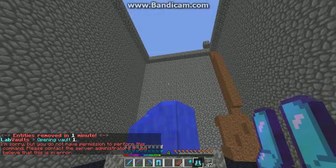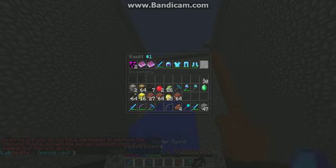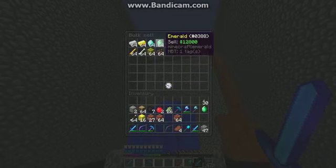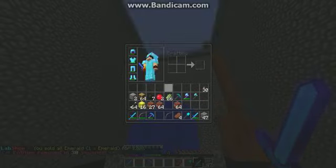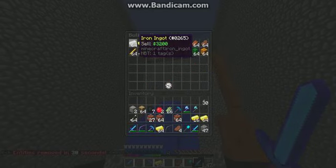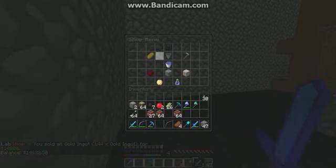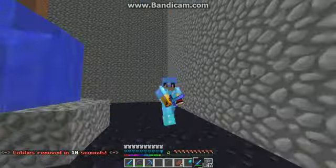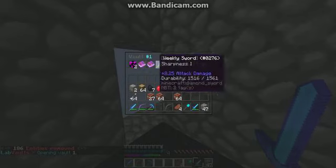Inside there are two spawners with all these sets. I'll turn all this gold into shop value — not a bad rate. It's about 14K now. Not a bad raid.